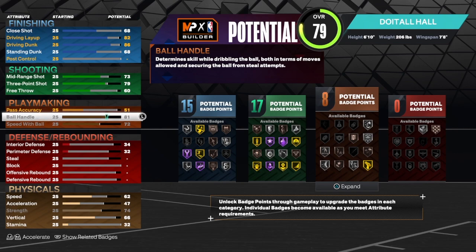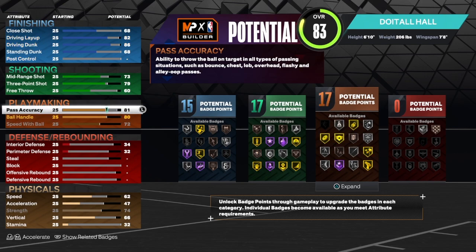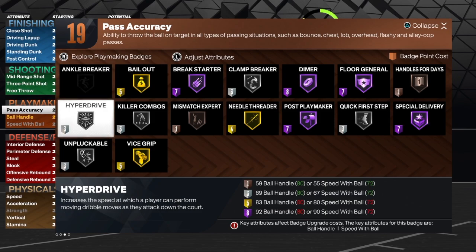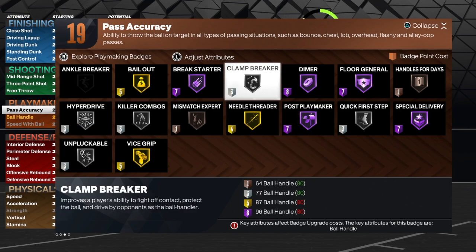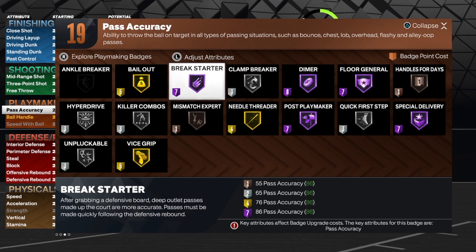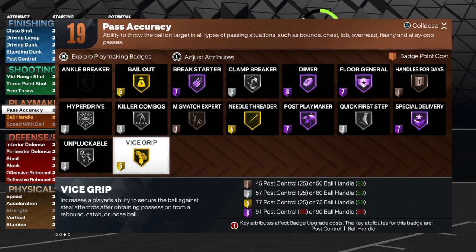Speed with ball is 71, ball handle is 80. If you take it to an 81 you can, but that will change the build name to a .4. Pass accuracy, of course, is an 86, and that will allow us to get 19 playmaking badges. We would use hyperdrive silver — that's three. Clamp breaker silver, needle thread gold — that's 10. Quick first step — that's 13. Handle for days — that's 14. Five badges left: break starter, dimer, unpluckable, and vice grip. Even if the badges are on bronze or silver, we still want those badges on the build.